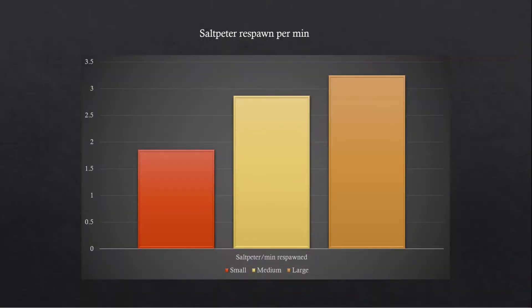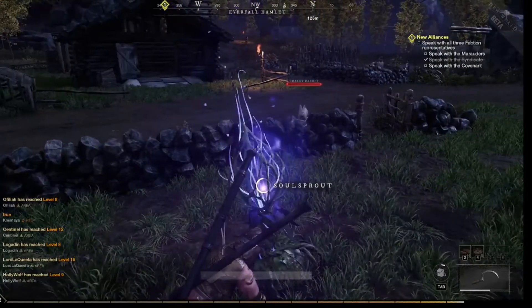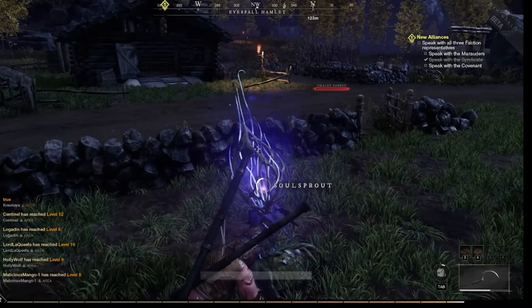So which one is worth farming the most? The small will give you 1.85 Saltpeter per minute you wait, the medium will give you 2.86, and the large gives you 3.25. This also gives you more time in between to go off and explore the world or harvest other items while you wait for the large Saltpeter to respawn.